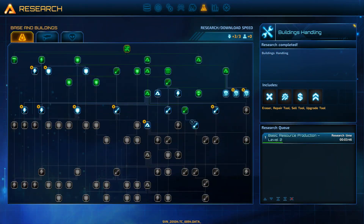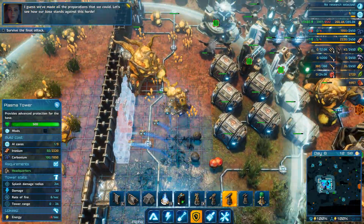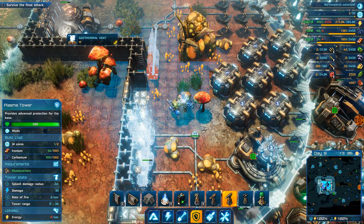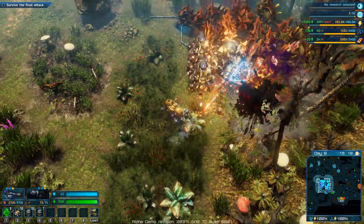You can scan and collect samples of each creature you find in the wild to unlock more technologies that you can use to your benefit. Galatean creatures will become increasingly hostile with each day you spend on their homeworld. In order to protect yourself and your base, you will need to work on your defenses.